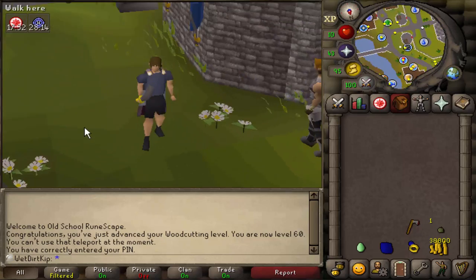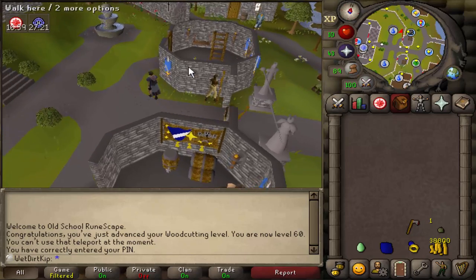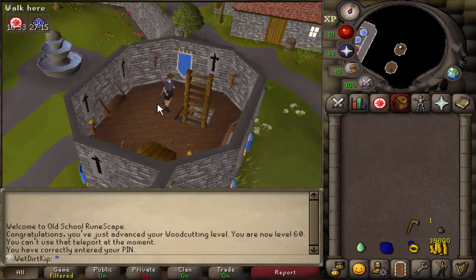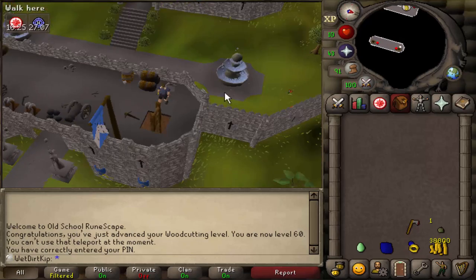There's just something so simple about this outfit that I really like. For the quest we need an iron bar, so I'm gonna grab a pickaxe from up here, mine an iron ore, and eventually make our way over to a furnace to smelt it. Right up here at this guard tower there are two bronze pickaxes that spawn.